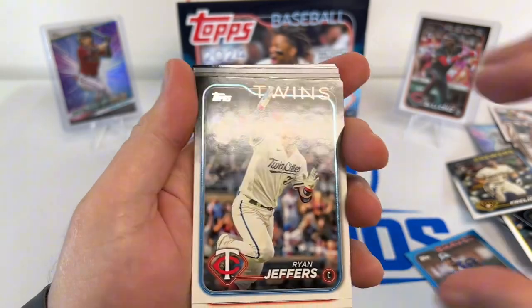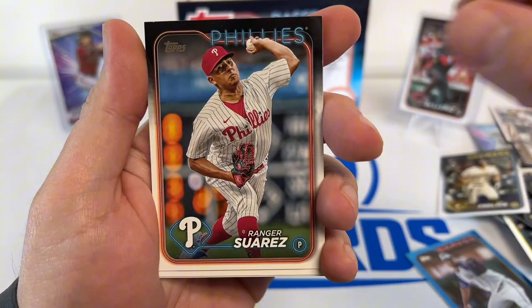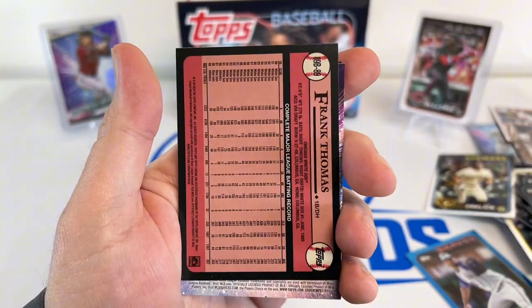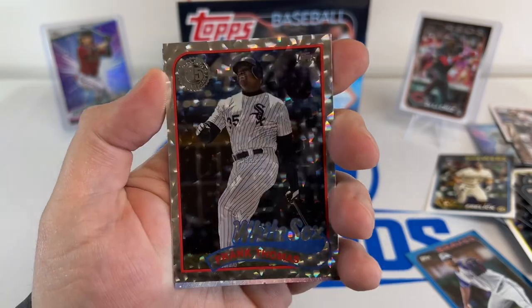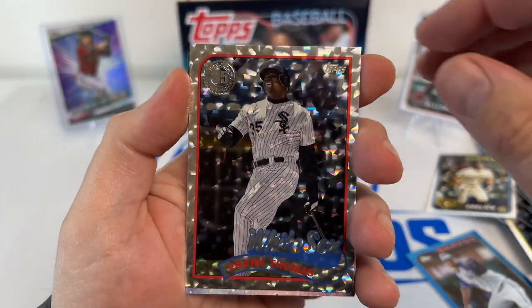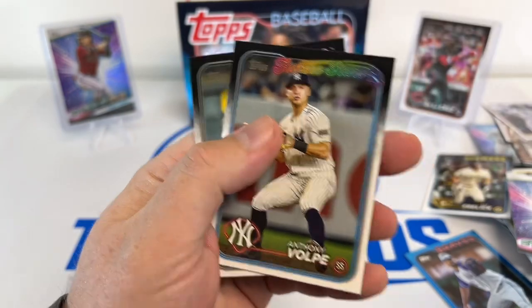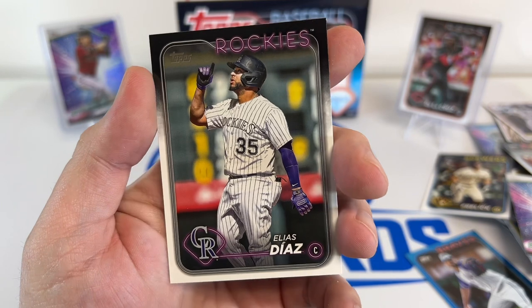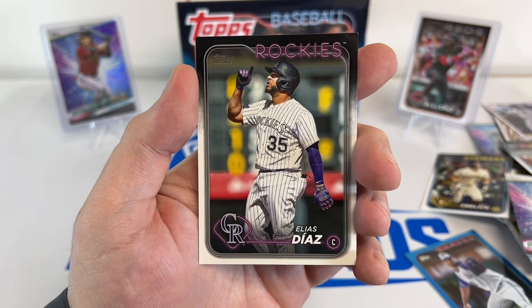Barrett, Jeffers, Andrew Abbott, Suarez. James Tallien — backwards. Frank Thomas, Big Hurt — those 35th anniversary cards are pretty cool. Bryce Harper. Bednar, Volpe — Future Stars. Elias Diaz. That finishes it up. If you guys like what you saw today, give us a like and subscribe, and we'll see you on the next one.